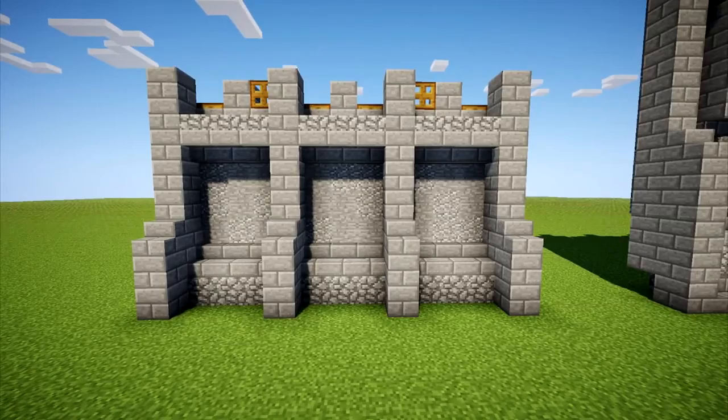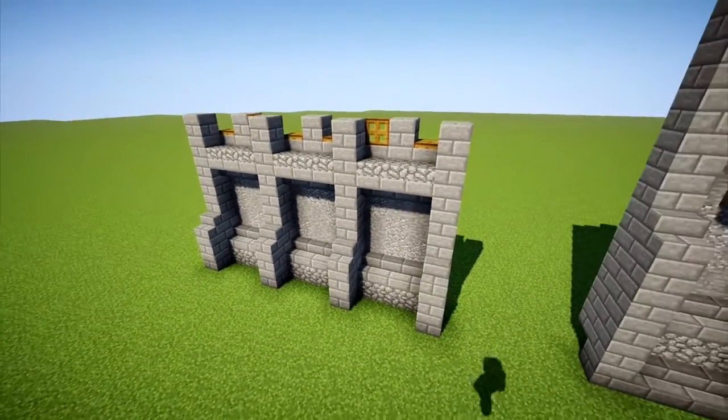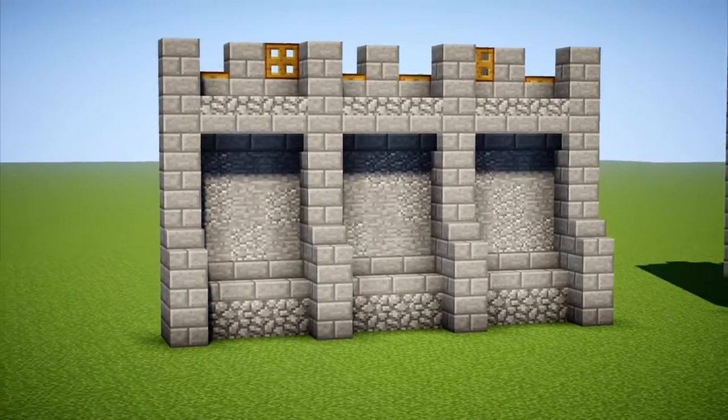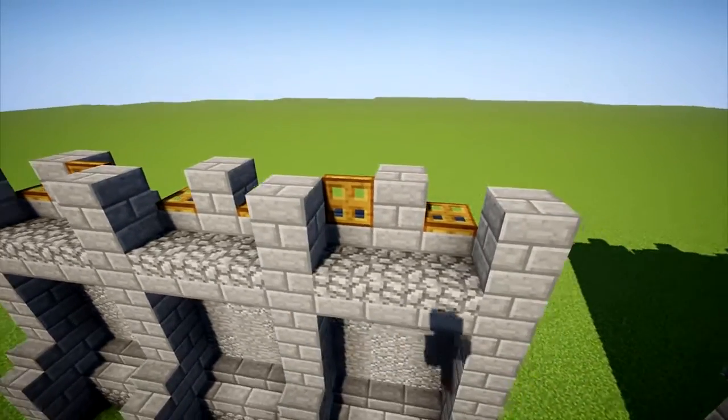Number 1 is a small wall with crenelations on top. Not necessarily used for a main wall due to its small size, but effective where I don't need the height that the others provide. Notice on top that I use trapdoors as added protection between the crenelations.